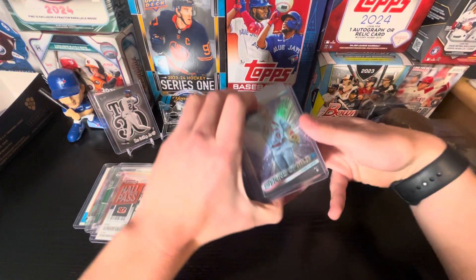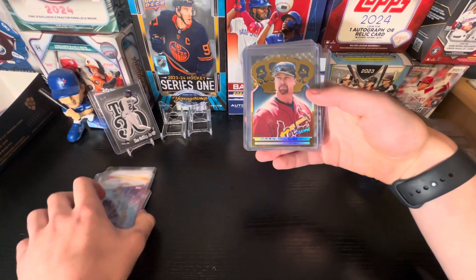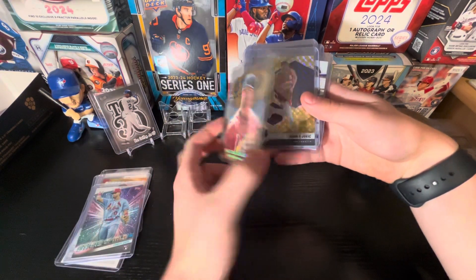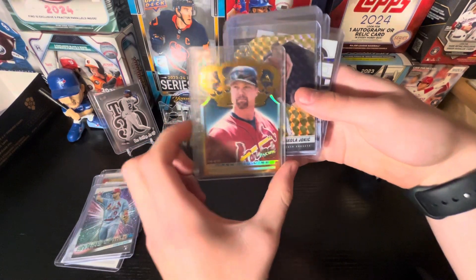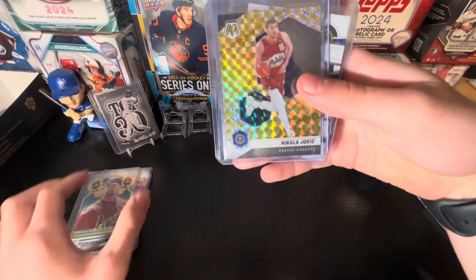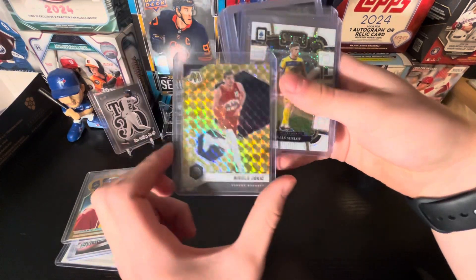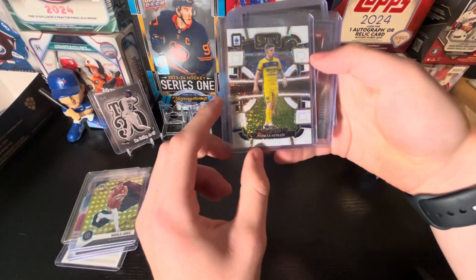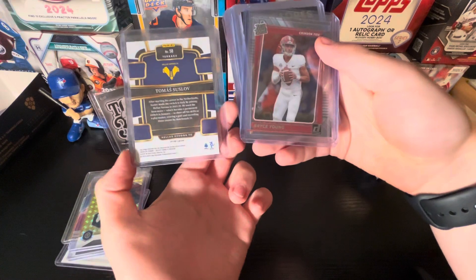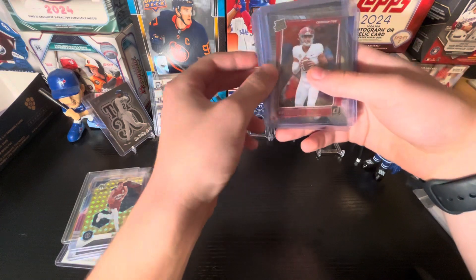Next up we got a Mason Wynn Stars MLB rookie card — that's a nice one. A nice Mark McGwire, a 1990 Pacific card, comes with a crown, so that's a cool looking card. Then we got a Nikola Jokic — that's going to be a yellowish gold prism. We got a Tomas Suzlov — that's a nice white speckle rookie card. I think those are rare parallels, so I'm gonna put that one up there.